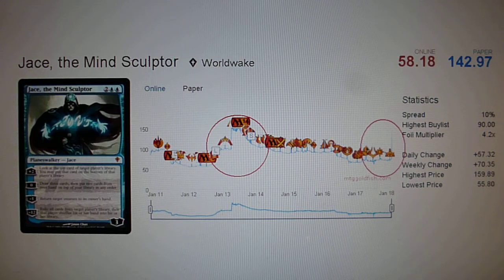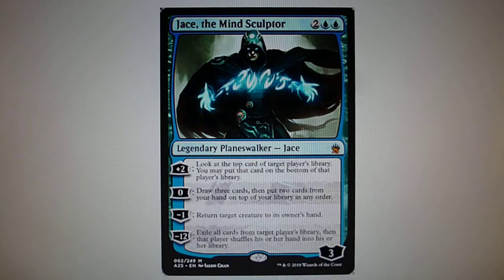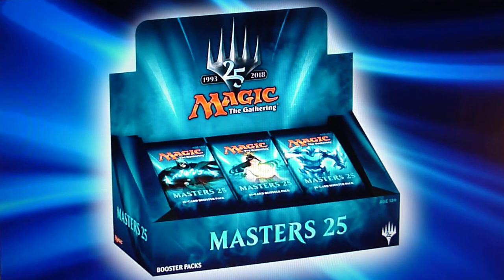We also have to consider that Jace, the Mind Sculptor will be reprinted in Modern Masters 25. Therefore, there will be another version of Jace with mass printing, and therefore the price of Jace will likely go down. It will be released with Masters 25 in about a month's time, and you have to consider that the price of the card will go down.